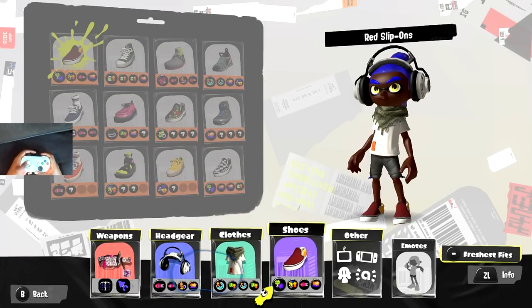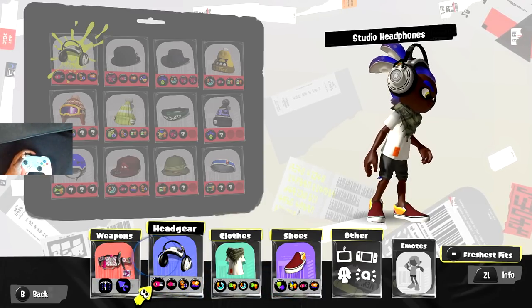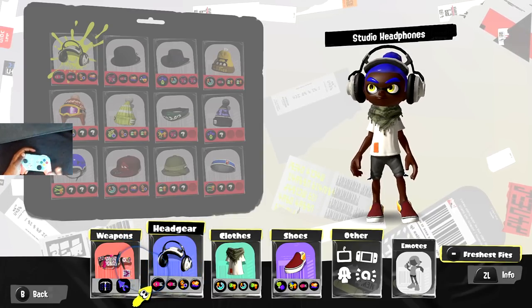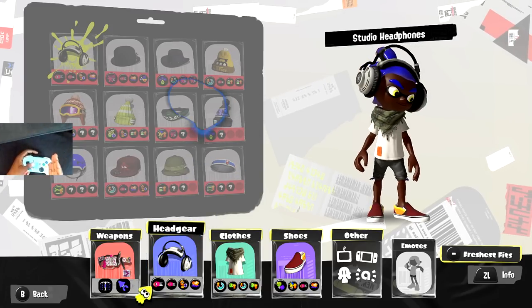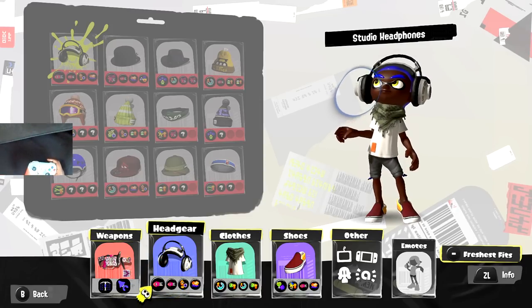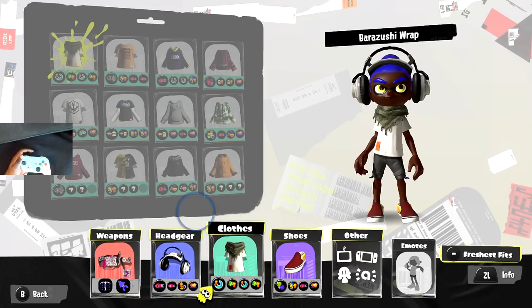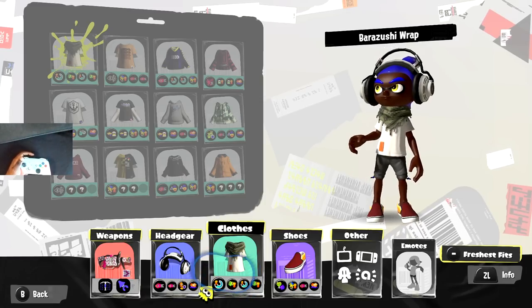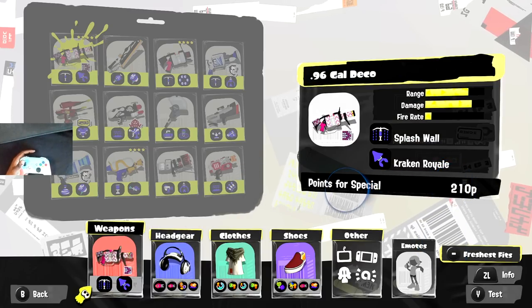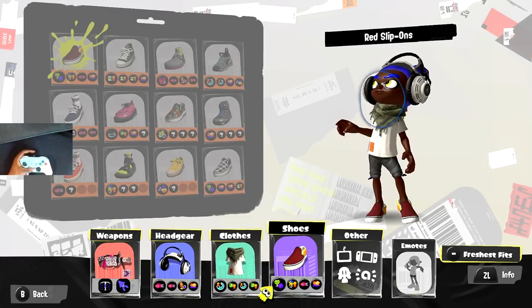Now let's talk about gear abilities. For swim speed, I put at least one main and two subs - it gives really good movement and makes it easier to escape situations and back away from short-range weapons that are aggressing you. Swinging backwards while shooting lets me dodge more bullets. One sub of Quick Super Jump to get back in the game quicker. Special Charge - one main and two subs - gets your Krakens quicker, since this weapon requires 210 special points.